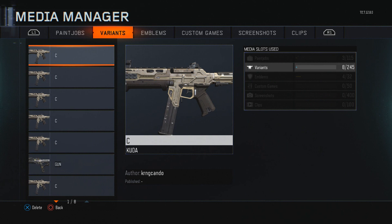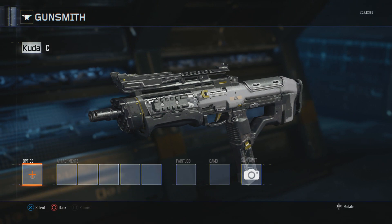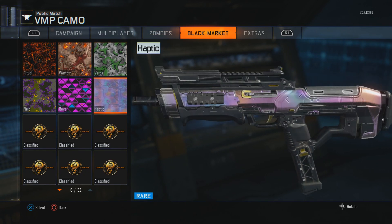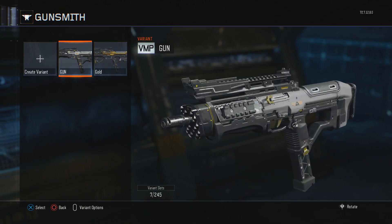After you go to the Gunsmith variant, hit Start then go to File Media all the way at the bottom. You'll see them overlapping each other right there. Delete the first one — hit Yes. Then for the second one you're NOT going to delete it: hit X and X on No, then hit Circle. You'll see it say 'VMP' where your Cuda is in the top left. This breaks the system into thinking it's your VMP class, but it's really your Cuda. Go to your Camos — not Paint Jobs — click on them. You'll see Diamond on this, but go to your Black Market camos and you'll have Haptic camo available on the Cuda. After you click on it and save it, it saves to your Cuda class, not your Gunsmith VMP class.